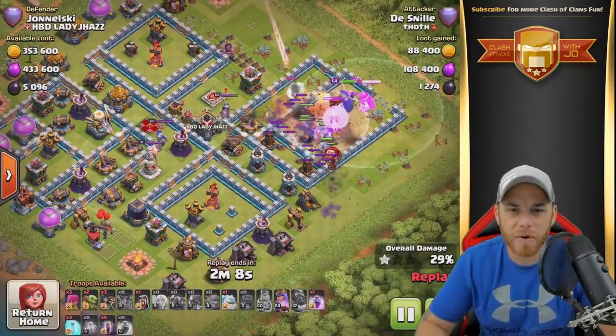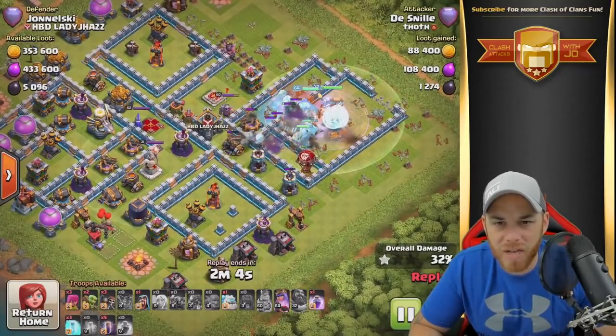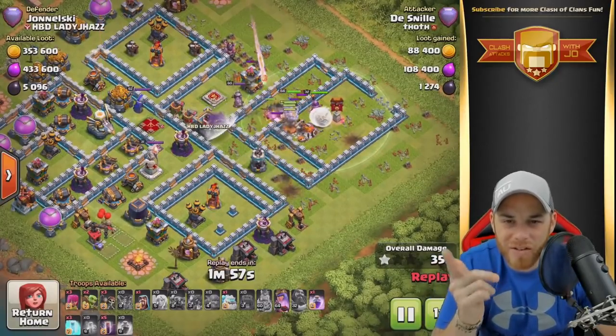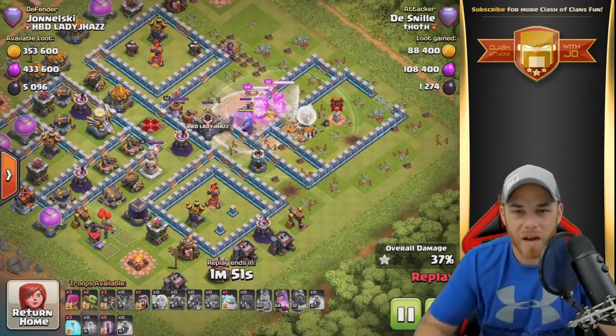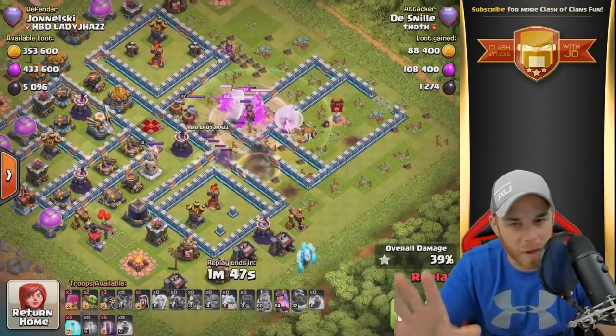We got some Witches and Ice Golems on defense. So that's cool. Bowlers are going through. They're going to take down the hidden Tesla. There is going to be an Ice Golem that freezes everything. Bloons going to take down some Bomb Towers. I'm really surprised to see this base being used, guys. This is a base that's used a lot in Clan War. I've seen this base a lot.